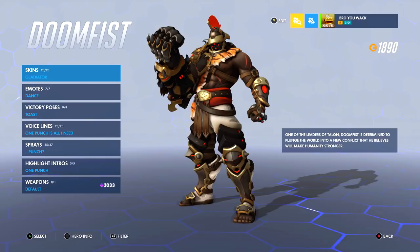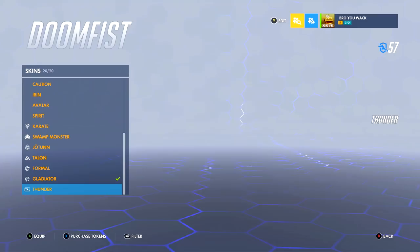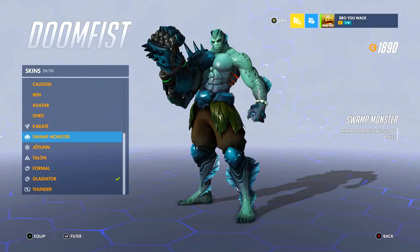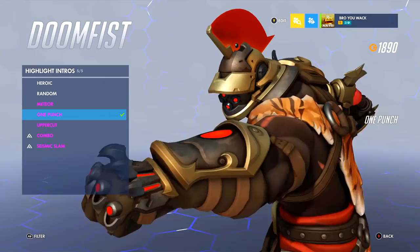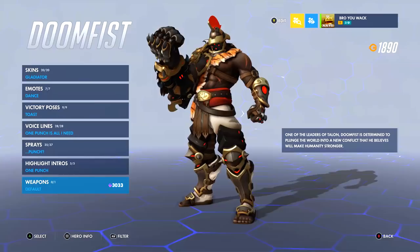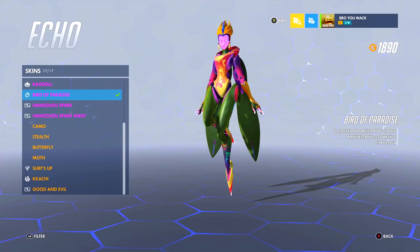Doomfist is one of my least favorite heroes in Overwatch — not because of cosmetics, but because in-game nobody likes being pummeled and pinned to a wall. But his cosmetic items are fire. I used to use Thunder a lot, now I'm using Gladiator, an anniversary skin, though most of the time I rock the San Francisco Shock championship skin. Sometimes you'll see me in Formal or Swamp Monster — he has hidden gems. His highlight intros are very boring though — just in-game abilities, punching or ulting. His gold gun is on a different account.